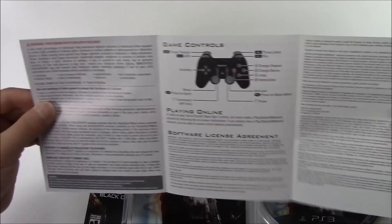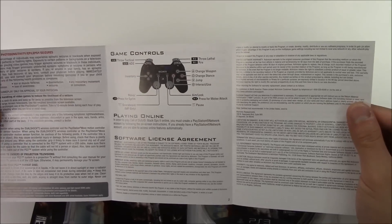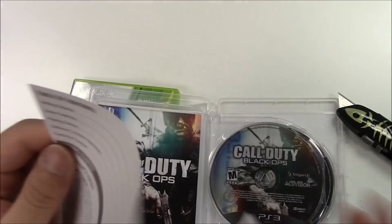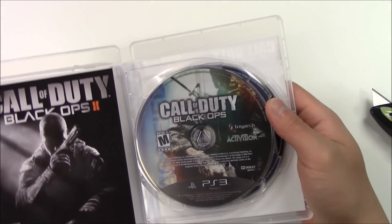And now for the Call of Duty Black Ops 2 manual — it's foldable. You got the warnings, controls, playing online, software license agreement, and flipping it around you got the table of contents, customer support, and getting started. Let's get a quick zoom in on the PS3 copy game discs.